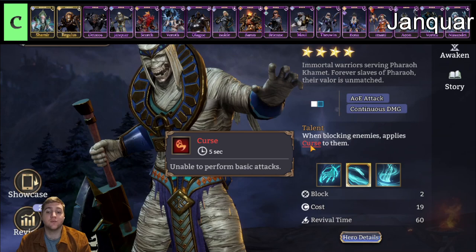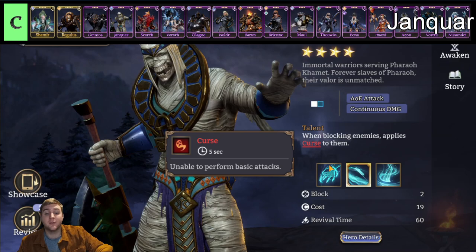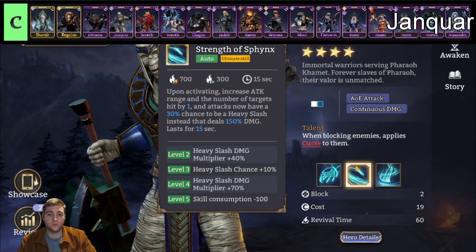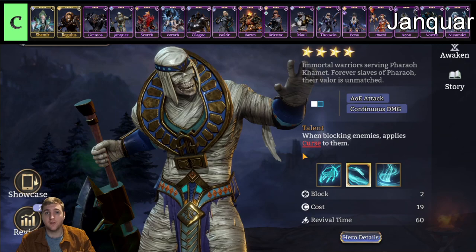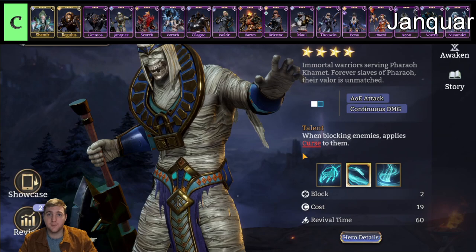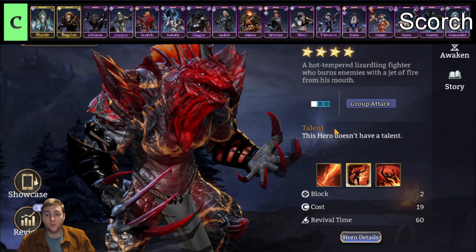The next fighter is Jankwa, belonging to the Esotericist faction. He hits one tile in front of him. When enemies reach him, he curses them — for five seconds they cannot attack, which is quite nice. The main reason I rate him is his heavy attack, and his ultimate Strength of Sphinx is quite strong — attacking two enemies is really nice for a fighter. It's generally quite a good kit for players looking to advance in the campaign. It will probably be quite useful in Gear Raid 1 and 2 as well, potentially, but not crazy good in end game.